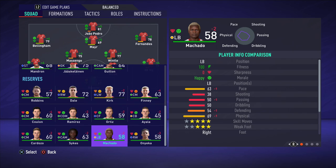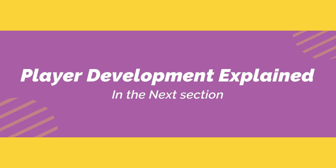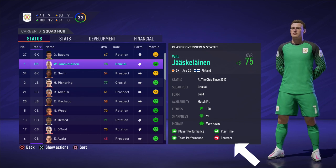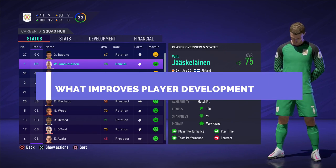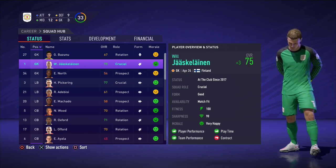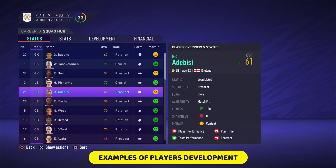This guy I signed at 60 has actually gone down to minus two because of sharpness. You have to play with these players — otherwise there's no point in signing them. Now to make sure players develop well, you need to make sure they're happy: player performance is green, playtime is green, team performance is green, and contract is green. If you've got all of those on green, the player will develop as quick as possible — possibly jumping plus five or plus six in one season.